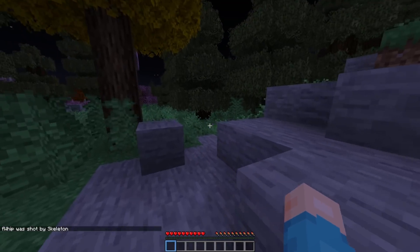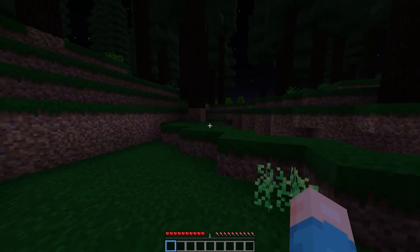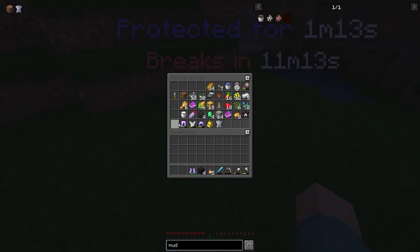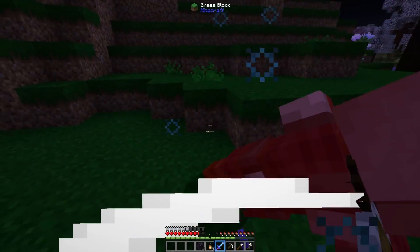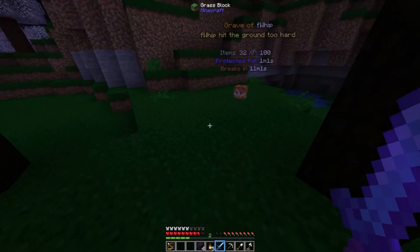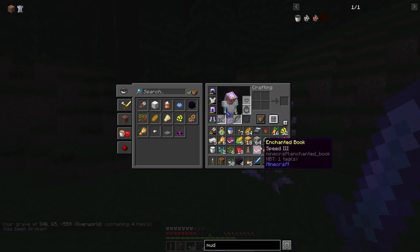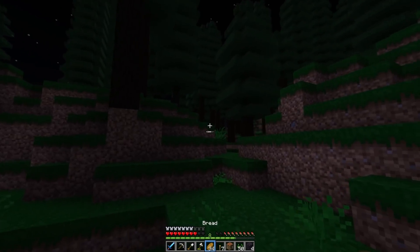I've made it over. The only problem is there's two pillagers literally watching my grave right now. We quickly get in and out, get our armor and equip everything, and take them out — dodging, weaving. I'm a professional ninja flying through the trees. We did it — we got everything back. I'm ready to go home now.